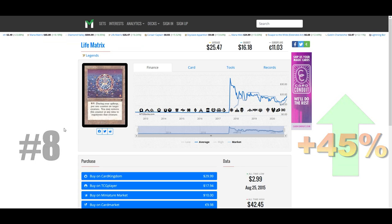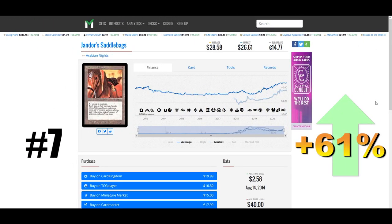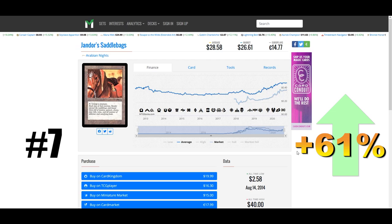The original printing of Jandor's Saddlebags from Arabian Nights is far and away the best-looking printing of this card — that classic black border with the original art is just fantastic. That's why our number seven winner is up 61% this week to almost $29. It's not on the reserve list and has had quite a few printings, so if you need one you can find it cheap. For two mana we get an artifact that we can pay three and tap to untap a creature, which is perfect for commanders like Krenko and Selvala that have to tap to do awesome stuff.